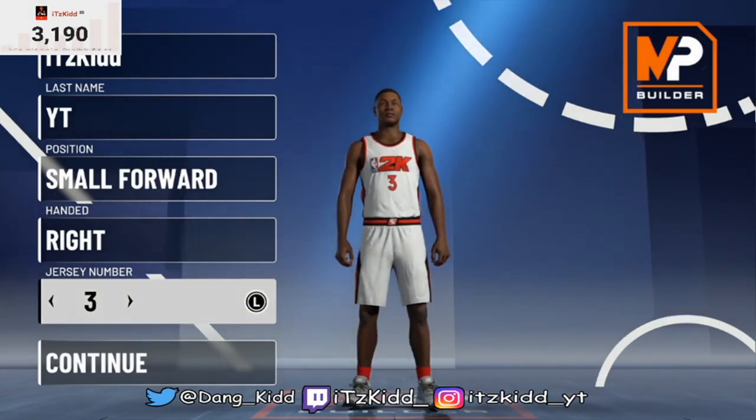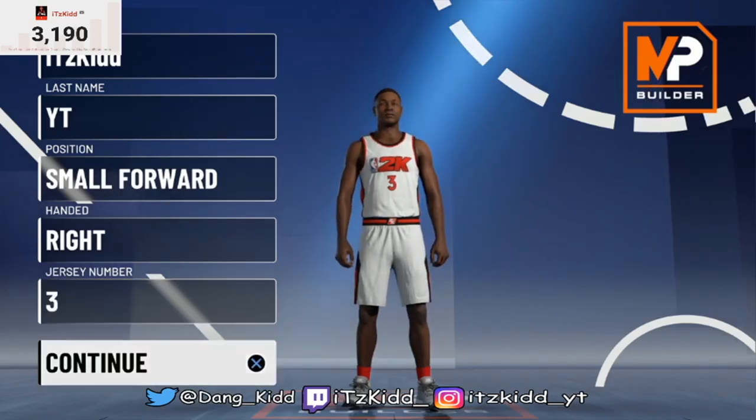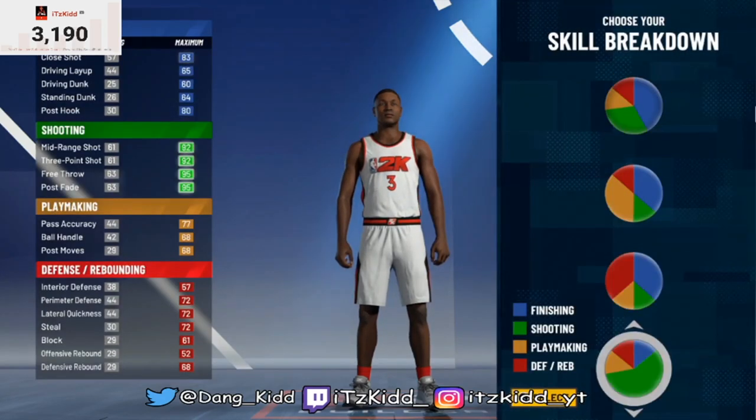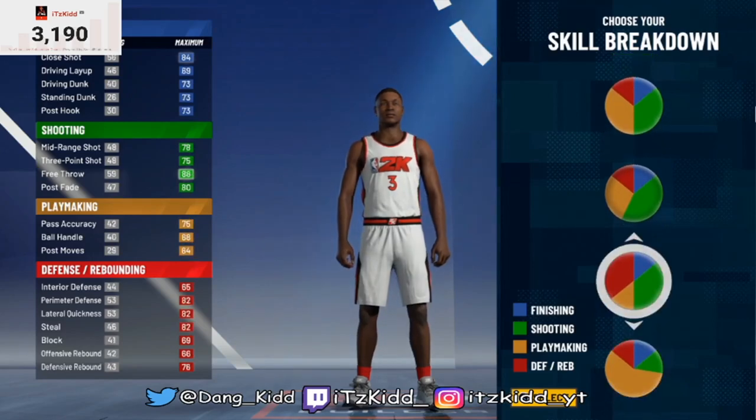For the position you're going to pick small forward, and you choose whichever hand and jersey number that you would like. For the pie chart we're going to go down to the red and green pie chart.